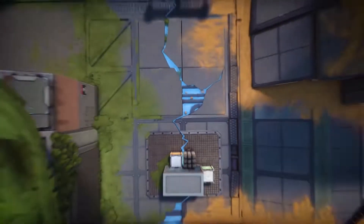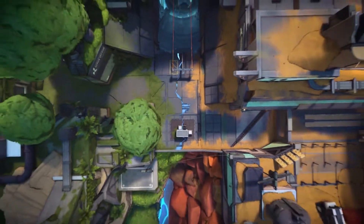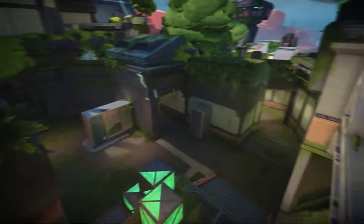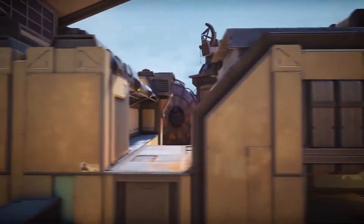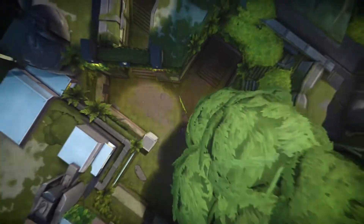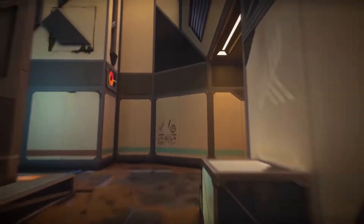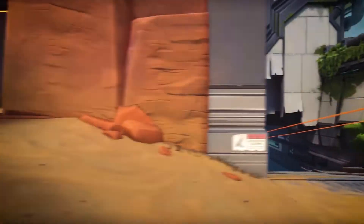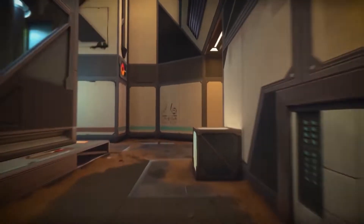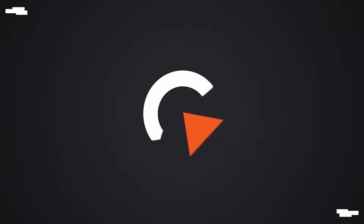Other agents on Fracture will also require lineups — especially as it is such a tight map, learning lineups will take your gameplay to the next level. Luckily, we have lineups for Killjoy, Viper, KO, Sova, Brimstone, Phoenix, and the new agent Fade. No matter the team composition, Raze can always work on Fracture — she is one of the best agents on the map and is always a good pick. That is all from us here at The Global Gaming; we hope you enjoyed and remember to subscribe and like the video if you haven't already.